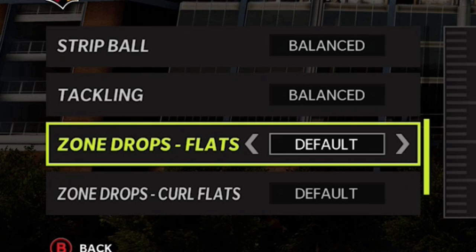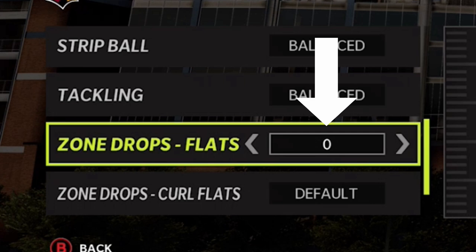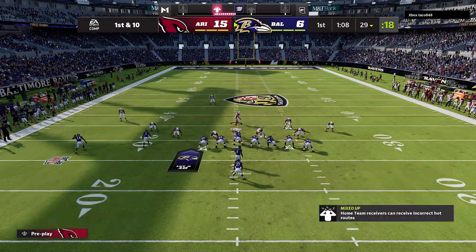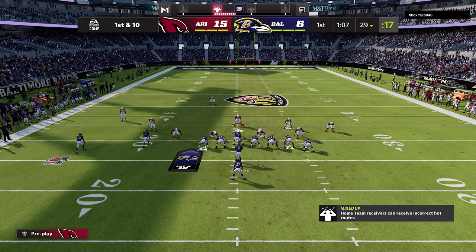You're also going to want to set your coaching adjustments a certain way. Set tackling to aggressive to try to get hit-stick fumbles on the quarterback, since quarterbacks fumble more often — just be aware you may miss some tackles. Don't change strip ball to aggressive because you tend to get more penalties. Set your zone drops to zero so defenders stay close to the line of scrimmage rather than dropping far back. Then put your outside linebackers on hard flats — the quickest way is to hit the d-pad left twice, select the defender, and put them in a hard flat.